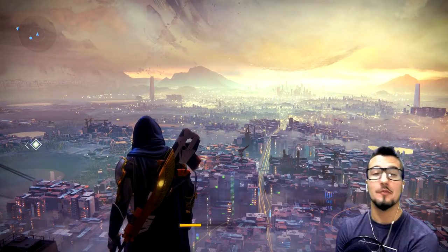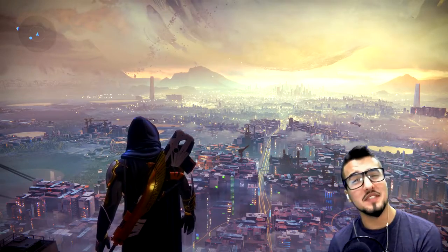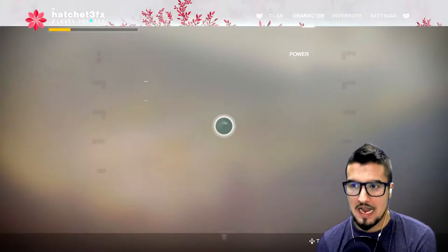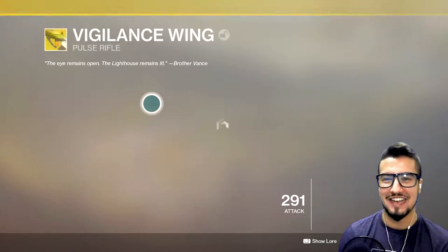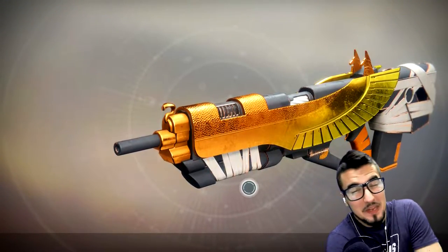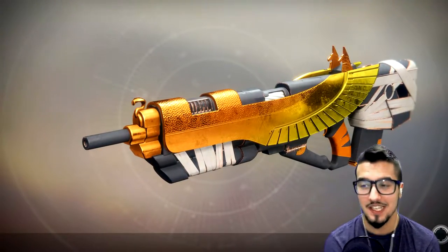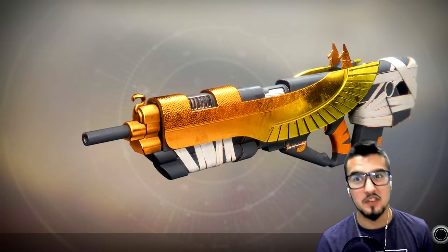Hey guys, my name is Logan and/or Frost, and welcome back to Destiny 2. Today we're going to be covering the Vigilance Wing. It's a play off of the Trials of Osiris — it looks like the classic guns from Trials of Osiris.